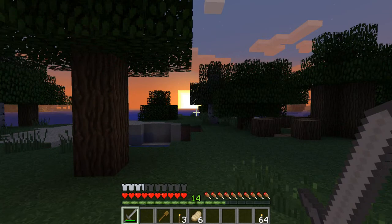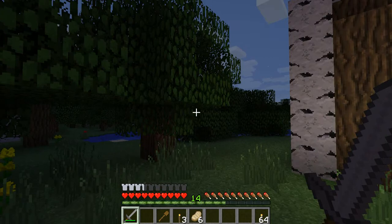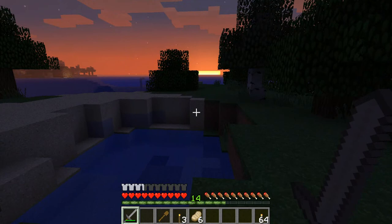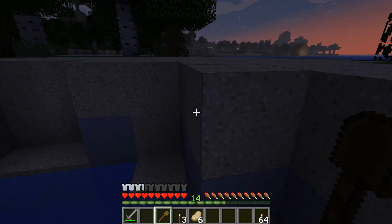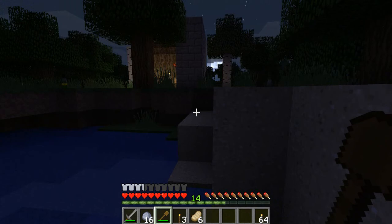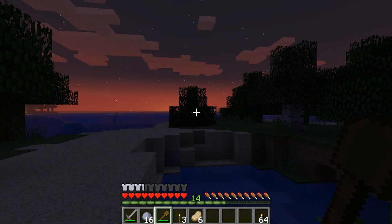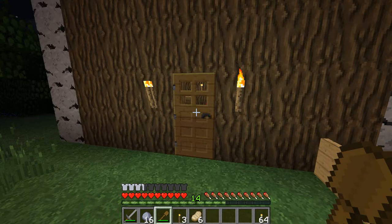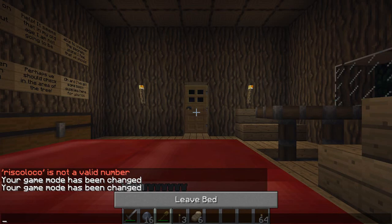Where's this tree? Okay, so we've got some clay here. Let's just check - we've got a bed in here so we can sleep. Let's do a quick sleep.